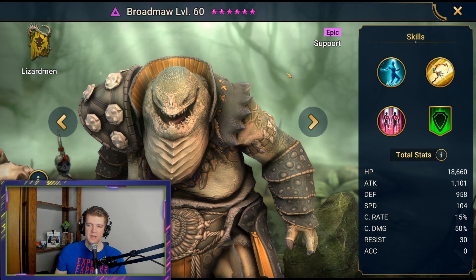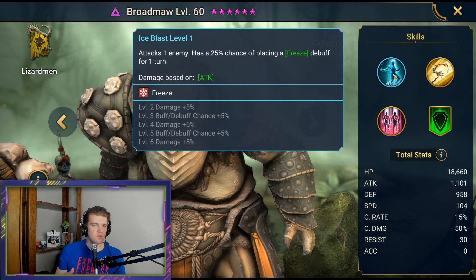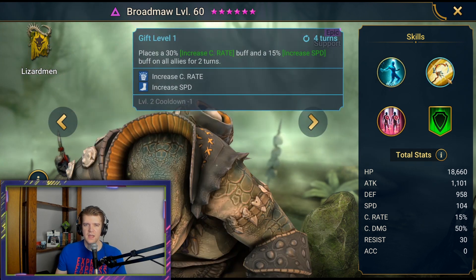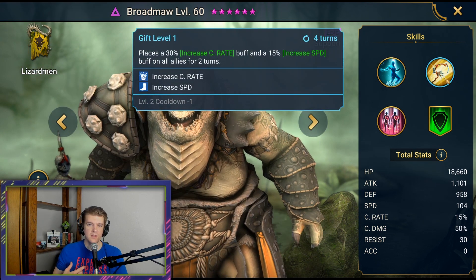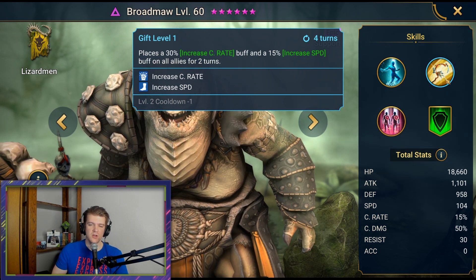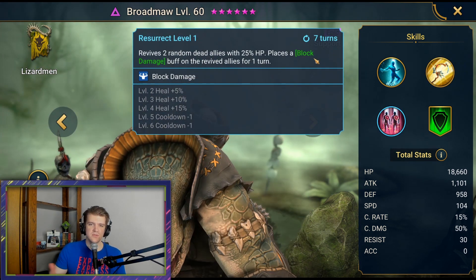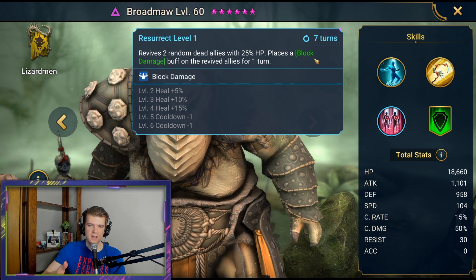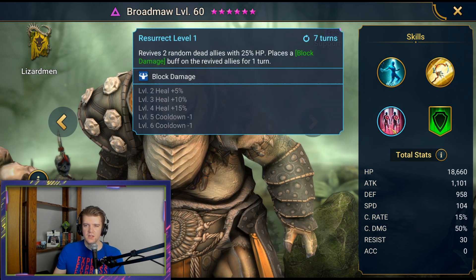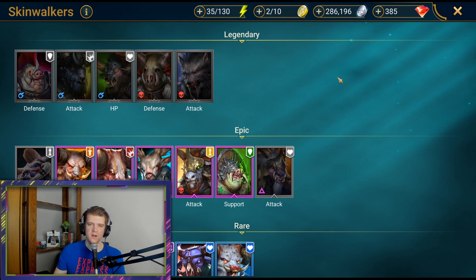Brodmaw I think is one of the most feels-bad Void Epics, because you can fuse him — pulling him would be a pretty big bummer. He has the increased crit rate buff and a 50% increased speed buff, but there are better buffs out there like turn meter increase and attack up. He also revives two random dead allies on a five-turn cooldown. I'd never recommend booking him. He's pretty garbage.